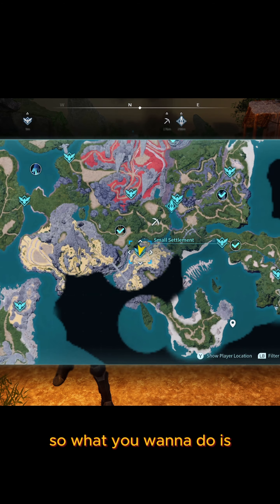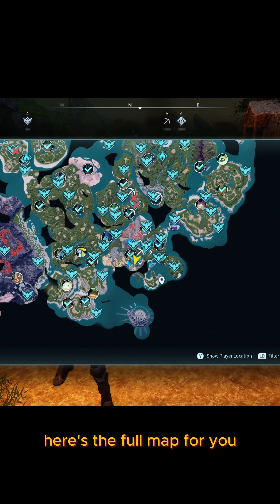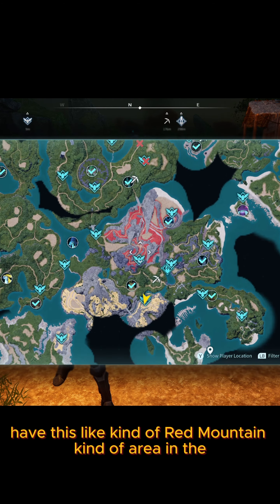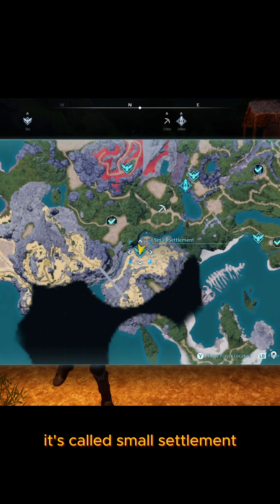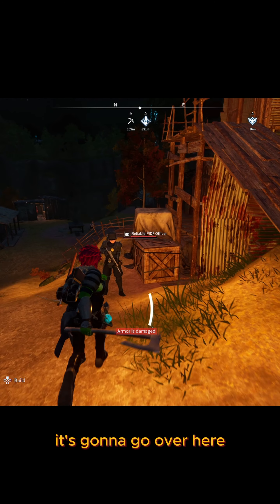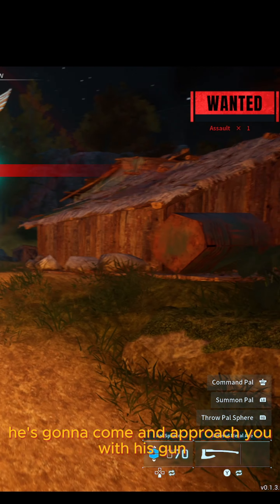What you want to do is teleport over to Small Settlement. Here's the full map — it's in the kind of red mountain area in the middle, just south of that. It's called Small Settlement. You want to spawn in here and go over and give this guy a bonk. You're going to get a wanted level and he'll come and approach you with his gun.